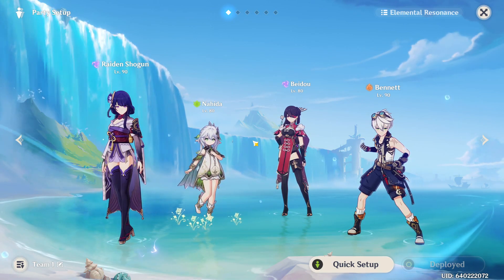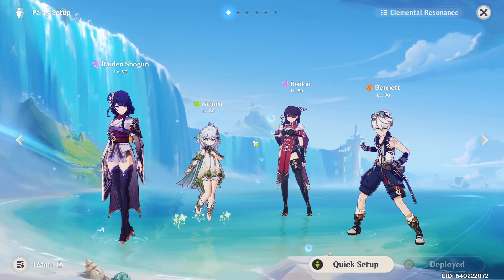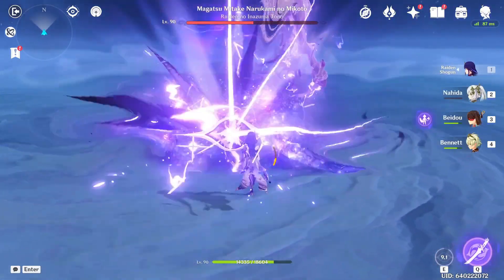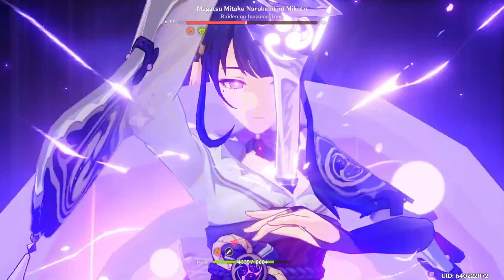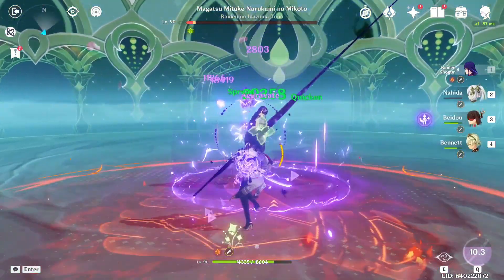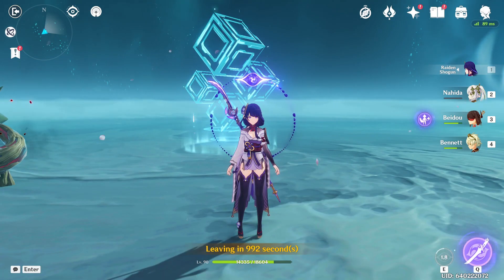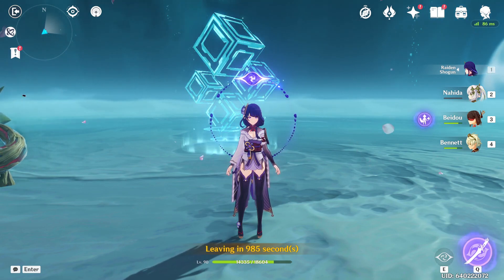So what we're going to do first is a damage test completely without Beidou, and then we're going to slot Beidou in there and see how much we can do. We're going to fight the Raiden Shogun boss. We do the rotation — boom — and without Beidou we get 185,000. Holy shit. We might as well just kill her. I really forgot how strong Raiden Shogun is — I'm used to not one-phasing like that.